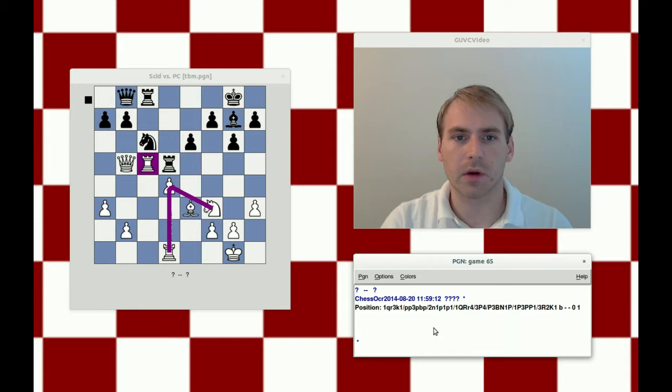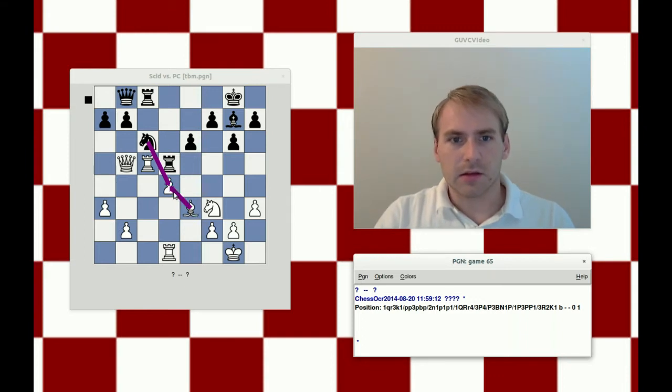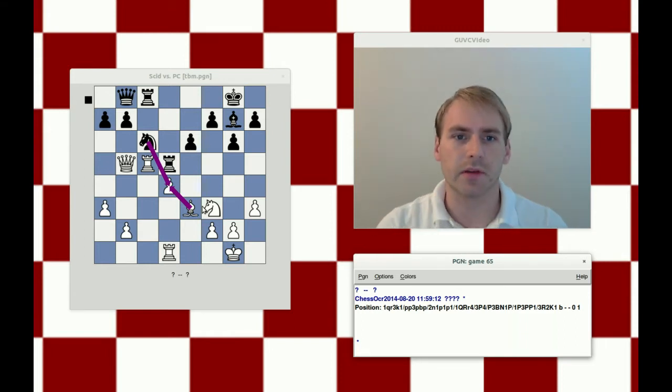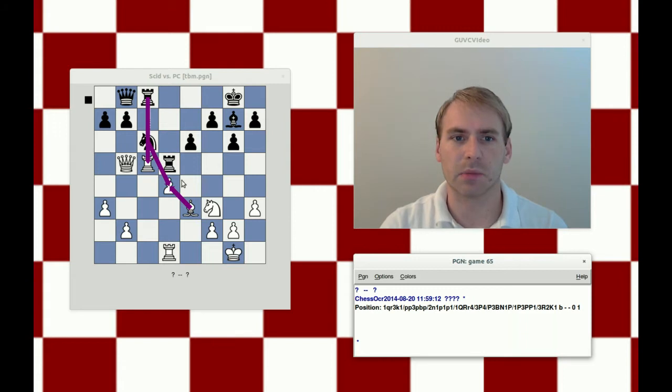What about bishop takes d4? After knight takes d4, we have the move bishop takes d4. It doesn't look good, just because everything looks so loose here. Sure enough, if bishop takes d4, we have the move rook takes c5. In that position, again, because of the pin to the loose rook on d1, white would have no means of capturing back, and we win at least an exchange.